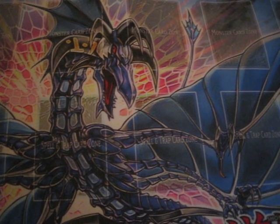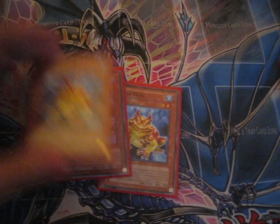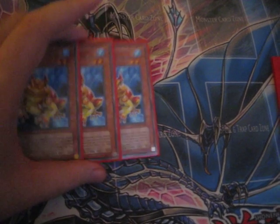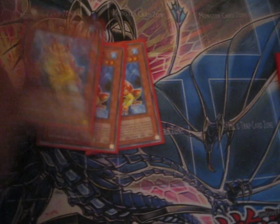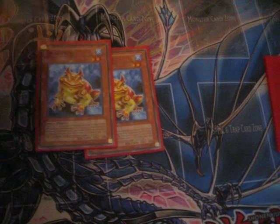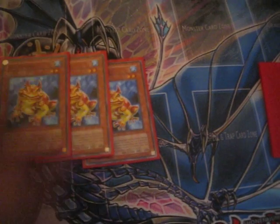Next up is another main part of this deck — it's basically your dark wrapper for the deck. You discard a water to special summon it, and whenever it's summoned by any way, you can discard an aqua from your deck.